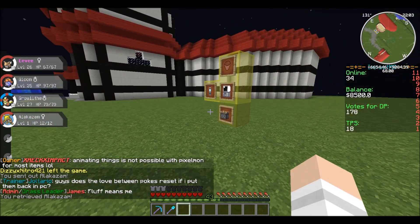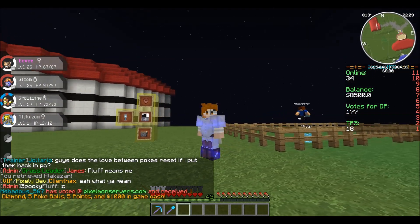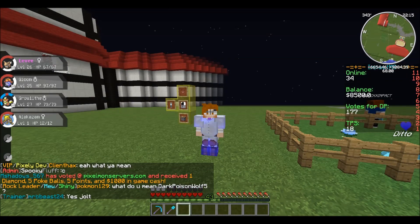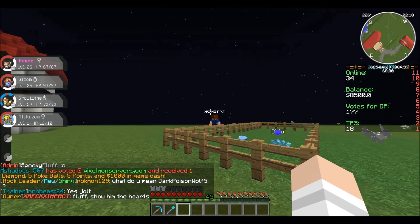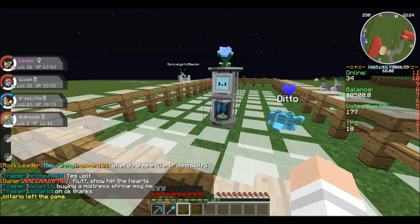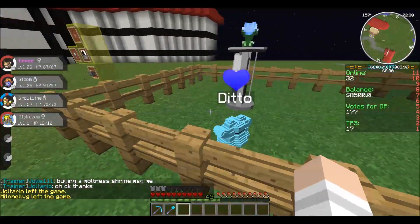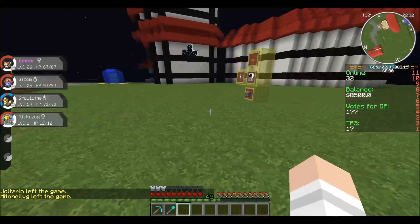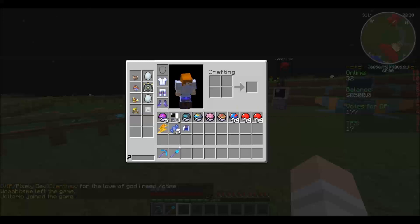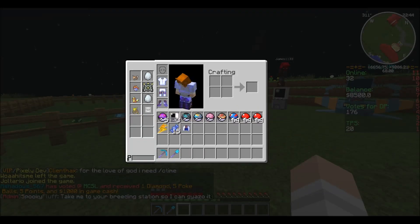So this episode, we're going to do some mining because we need some resources for the newest and most amazing item called the Ranch Block. That's right, we are now holding an implementation of breeding. Look at that — Shiny Eevee and a Shiny Ditto, they're breeding. So we're going to go ahead and do some mining this episode. This is part of the donor kit you get.